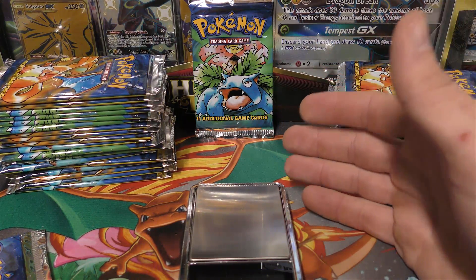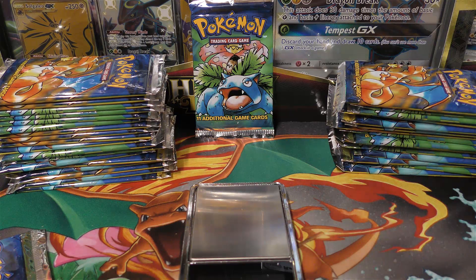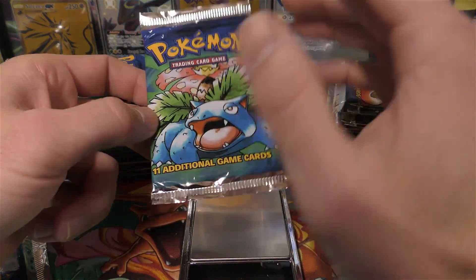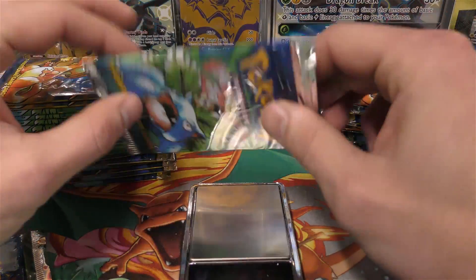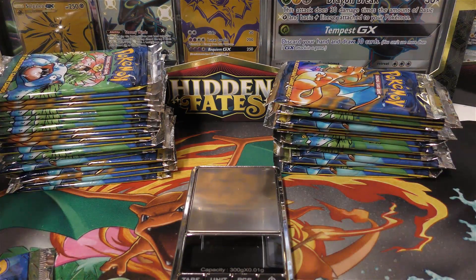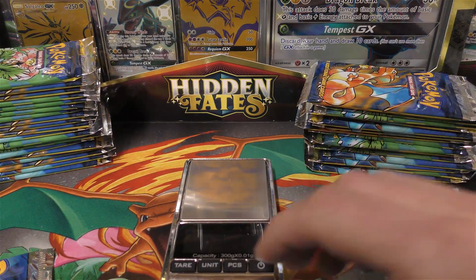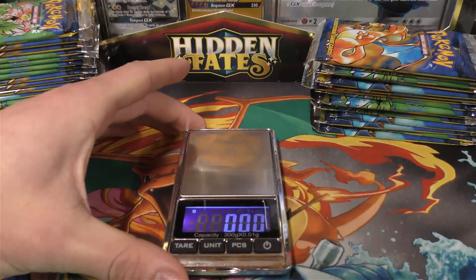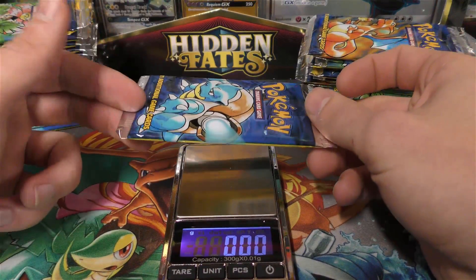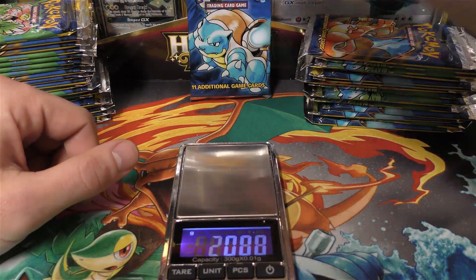This isn't always the case. With print runs like Base Set, where there were lots of them — I believe at least 11 different print runs for the unlimited set — between those runs they used varying card stock or ink amounts, which changed the weight of the cards themselves. So if you're wondering how much the heavy packs weigh: I've seen heavy packs out of boxes where 20.8 grams was the heavy. I've even seen 20.75 as the general lowest I've recorded.